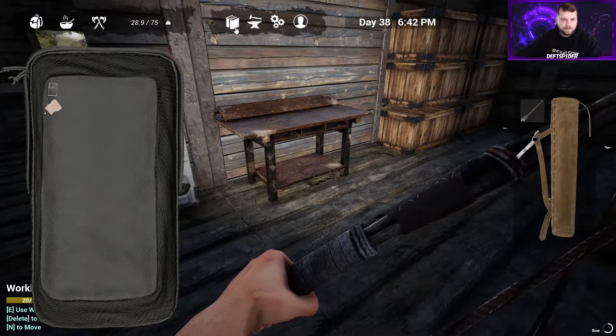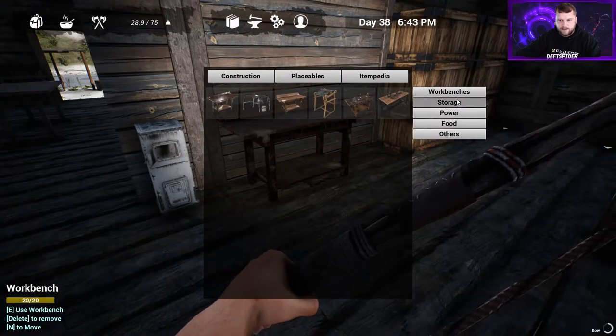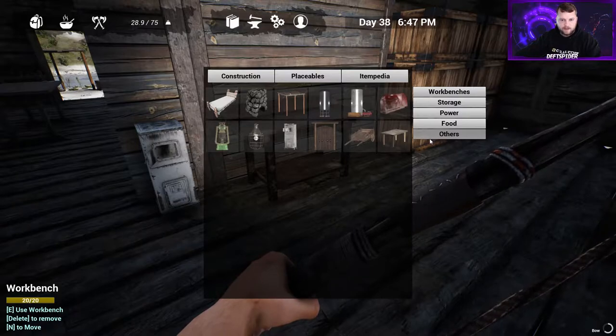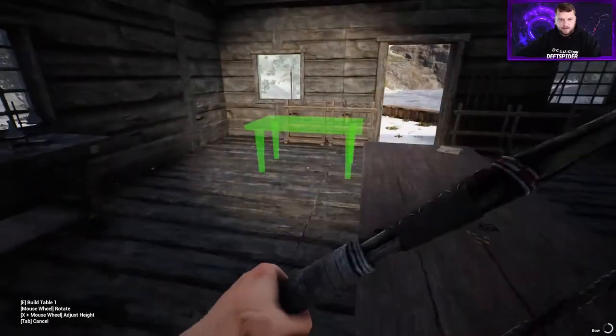Alright, so we went over crafting arrows, we've bulk crafted rope, we built all the placeables that we need. What does that leave us with? Not much left, but the one thing that everybody really cares about is power. But before power I think we're going to build the basic table - we can set it out, maybe put it over in the little bedroom area.